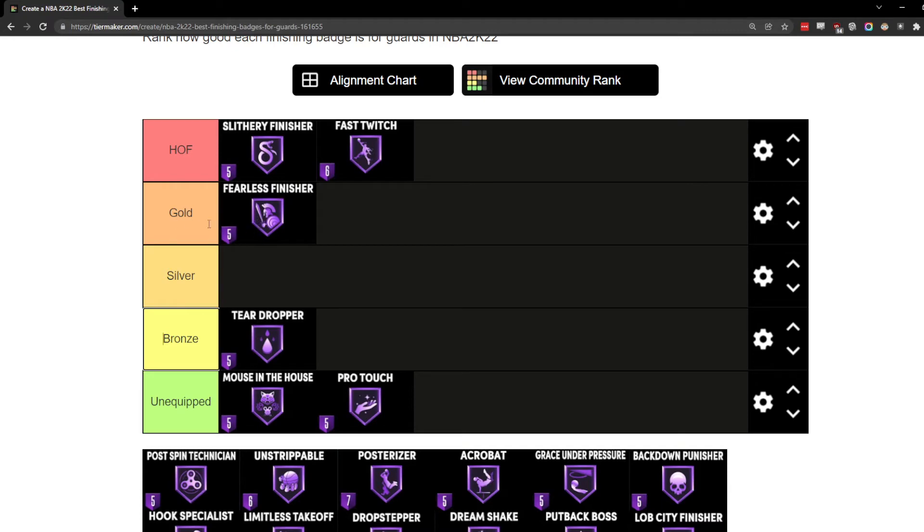Fearless Finisher is one of those badges I'm putting in gold, because it is very very useful. People think it's going to make every layup, but I look at it as a safety net badge. It's for when you're going up for a dunk or posterize and don't get the dunk animation — like when a six-foot-one guard is running behind you and pulls you out of a dunk animation. Fearless Finisher kicks in, treats it as a contact layup, and more often than not you'll make it on bronze or silver.